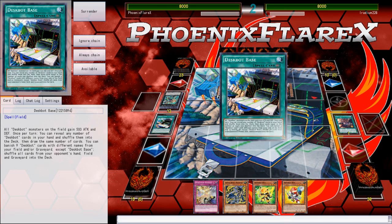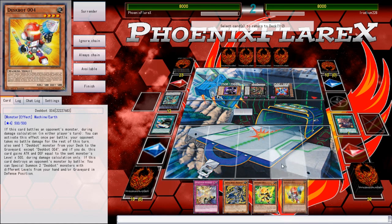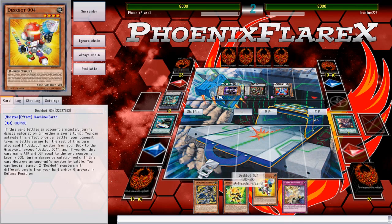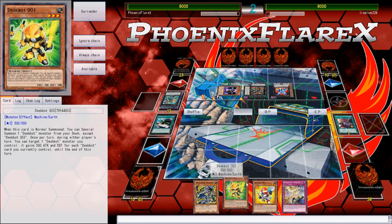I still have my preserved normal summon. I'll shuffle back just Deskbot 4 — it's not necessary. I just drew another 4! Okay dokey. So let's see — this thing is a Bujin Beast Warrior. I just needed to double check what its protection was.